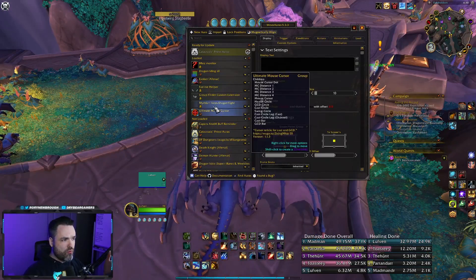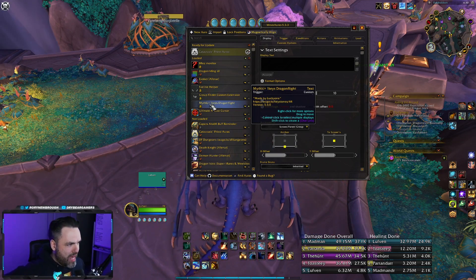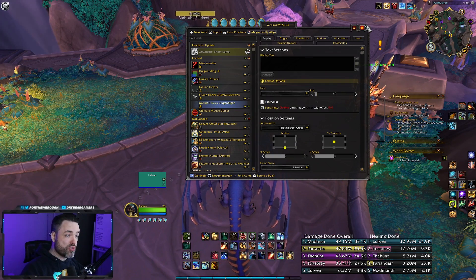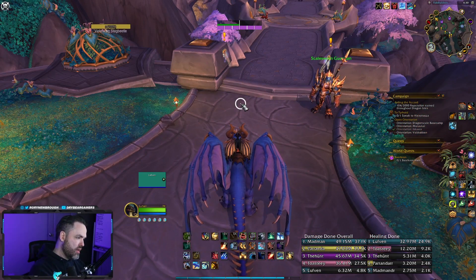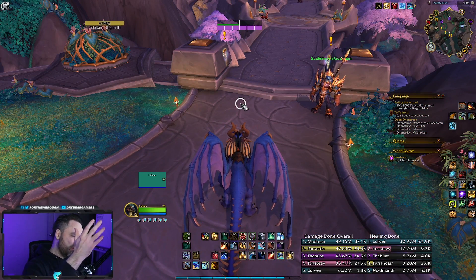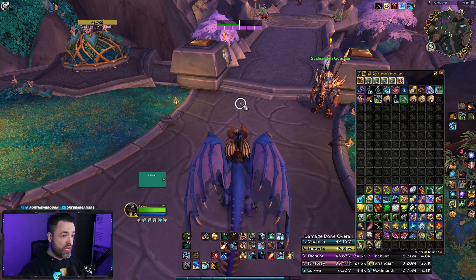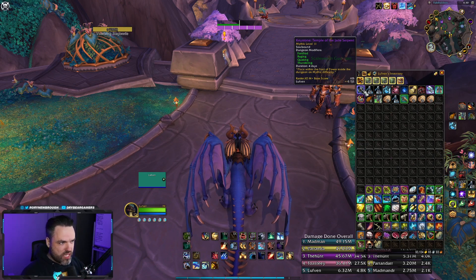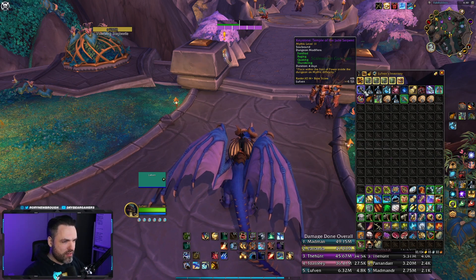The next one is M Plus Keys — kind of just fun to have. If you type '!keys' in your chat, anyone that has the add-on will automatically display their current key and link it in chat so everyone can see it. If everyone in the group has it, it's a nice little add-on.